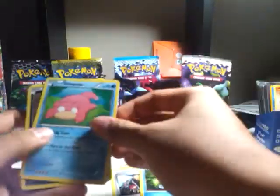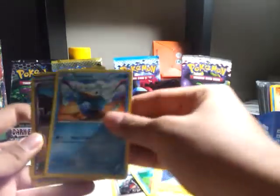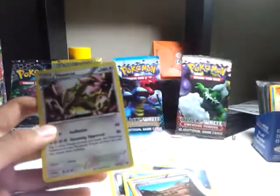Crystal, Jolteon, Hooligans, Vanillite, Slowpoke, Sandile, Joltec, Ducklet, Twist Mountain, reverse, and a Haxorus Hollow.